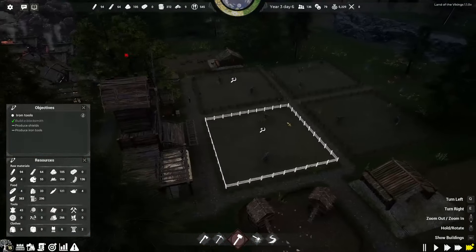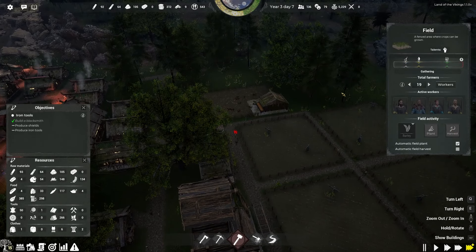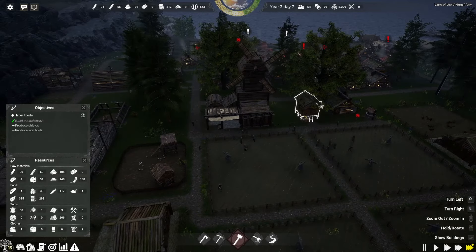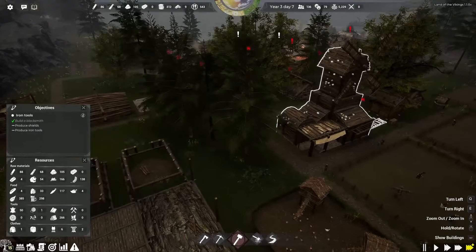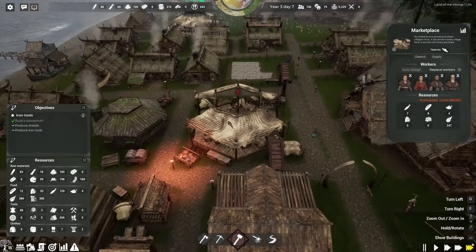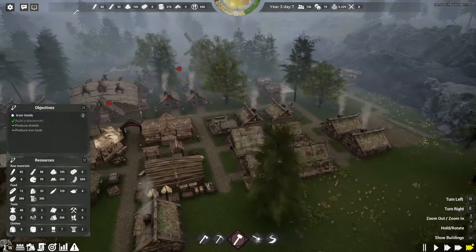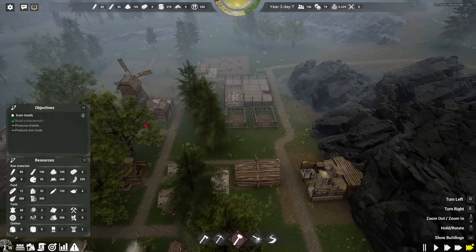I'm just gonna go over here to our fields again, because we can harvest this guy. Get in our first crops over here. That means we should have wheat in the granary, which means they're making bread again. There should be bread in here, and there should be space for bread. But we've got so much food — we're not doing badly on food, guys, that's for sure.